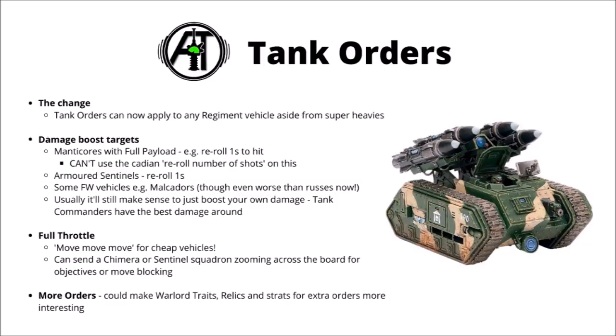Next you could think about doing the same thing for armoured sentinels, with the big sentinel alpha strike that you can do. Take a big squadron of armoured sentinels with Lazcannons and hunter killer missiles, use the stratagem to Strike Fast, Strike Hard, and you've got a relatively decent alpha strike unit with better accuracy and re-rolling ones to hit. Other than that though, just for raw damage, I think that usually it's not going to make sense to order around other guard vehicles, seeing as you normally only get one tank order each — it's usually going to make sense to order the tank commander themselves, as they of course have pretty much the best damage in the whole guard codex.